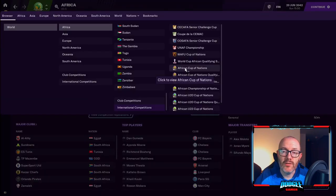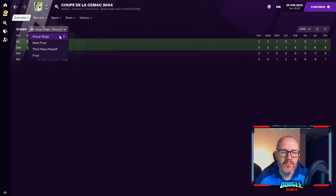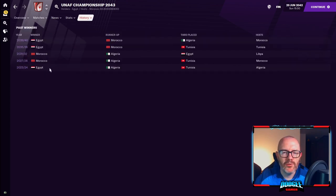Let's not forget Africa. I created some currently active regional tournaments, but the North African and Central African regions were missing. Central Africa used to have a tournament called the Coupe de la CIMAC, so I've recreated that. It's an eight-nation tournament — if I bring up the two groups, you've got some pretty good teams: Cameroon, DR Congo, Gabon, and Congo are in here, with the top two going through to play semi-finals and a final. I've also created a North African Championship: those five North African states just play a round-robin tournament, held every four years. Up to now it's been dominated by Egypt and Morocco.